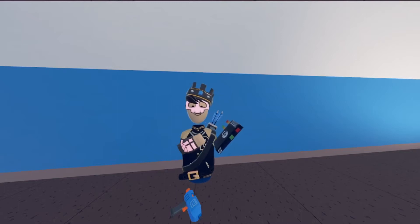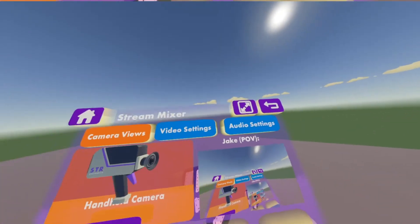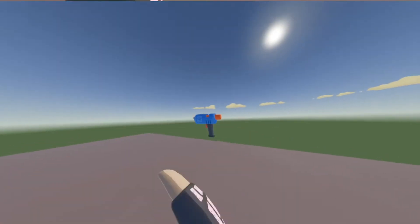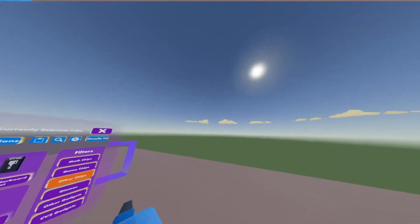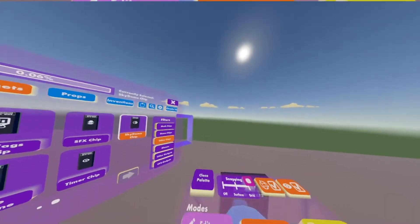Today I'm going to show you how to use the Skydome chip in specific areas using Circuits Version 2. First, go into your watch, then into your backpack, click use on your maker pen, and go into your pallet. From here you'll see gadgets — go into other gadgets, second page, and spawn in a Skydome chip.